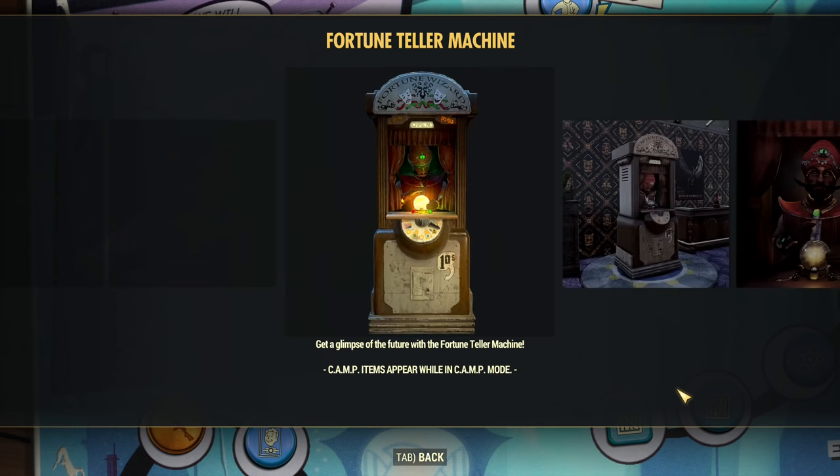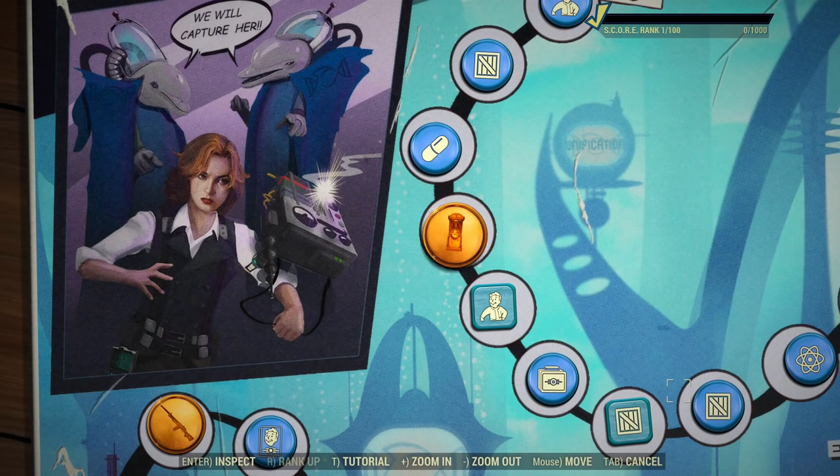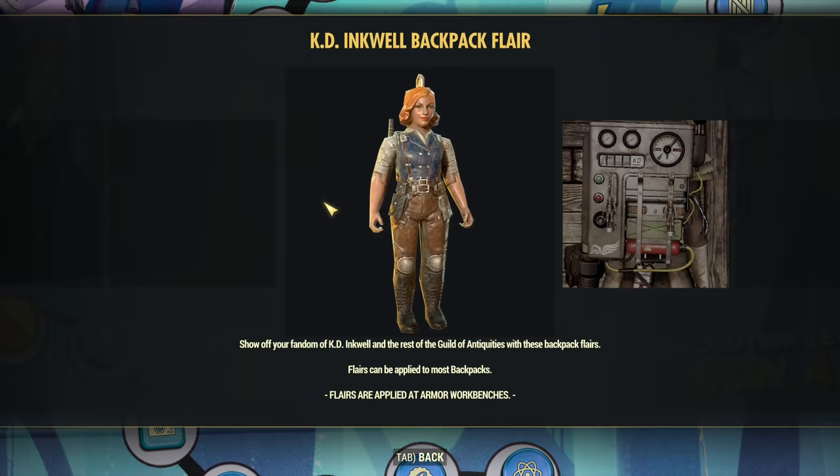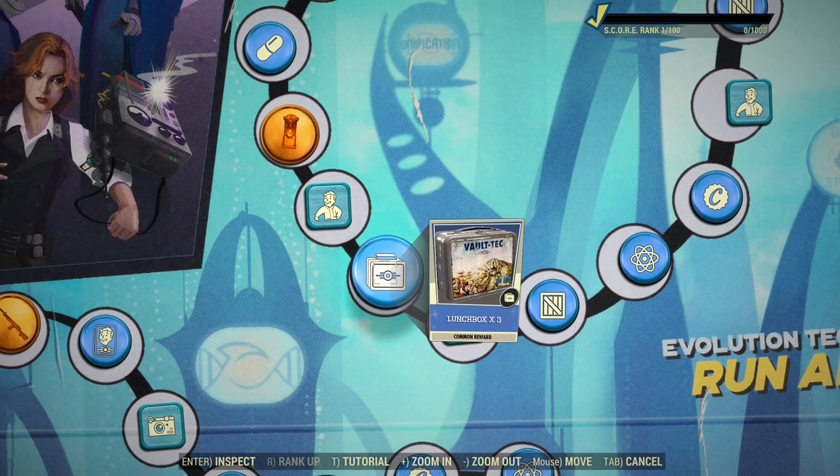That's how this Fortune Teller Machine looks on the screenshots. I'm not personally impressed with this furniture but some people certainly will be. Now we have a Backpack Flair — I'm not impressed either.